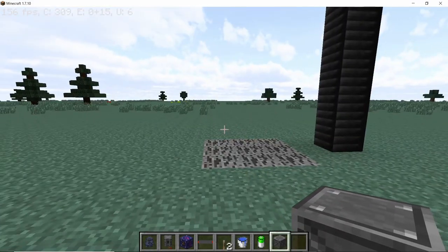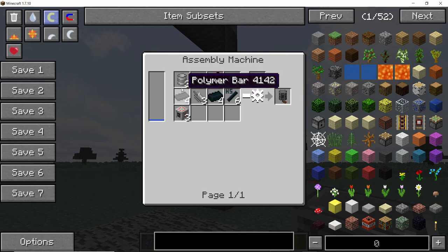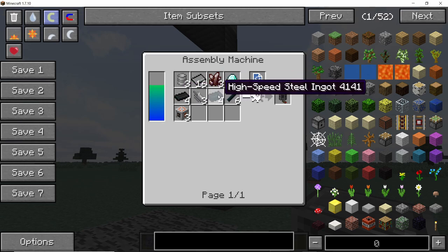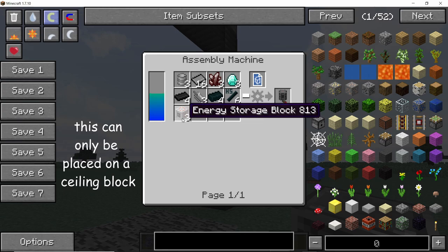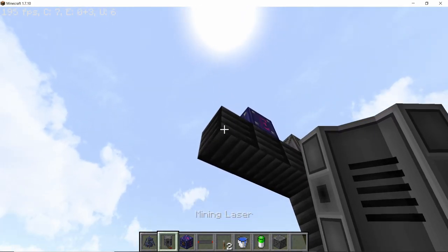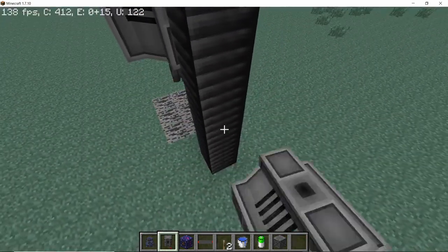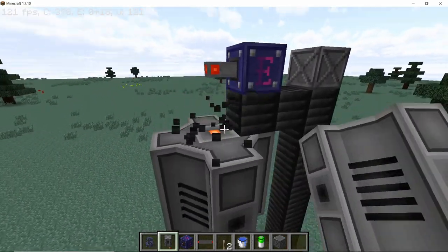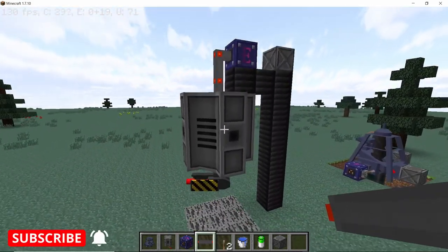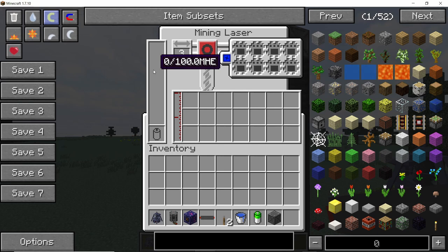Now we are gonna talk about the mining laser, which is the advanced version of the automatic mining drill. Crafting it is pretty expensive: you need 3 steel tanks, 16 steel plates, 3 redstone crystals, 3 diamonds, 4 polymer bars, 3 mortar, 3 high speed steel ingots, 6 high speed steel bolts, and 3 energy storage blocks — giving you one mining laser. You can only place this laser on a ceiling block; there is only one slot to provide power.